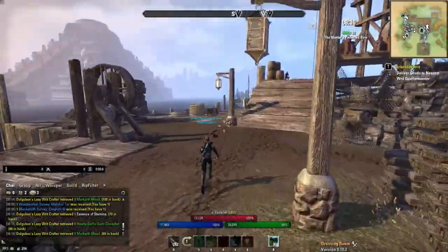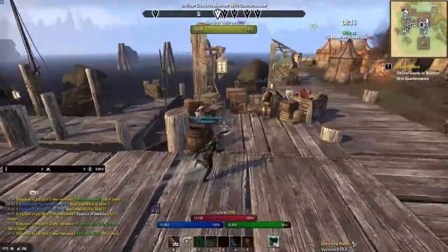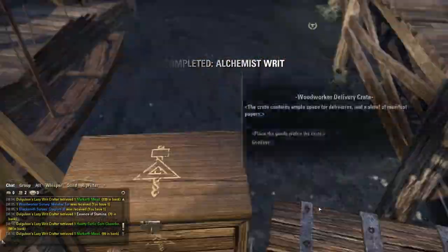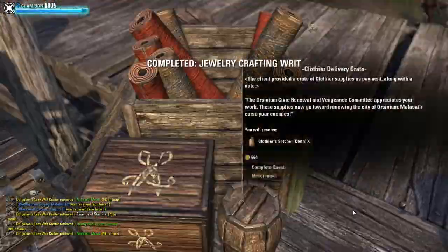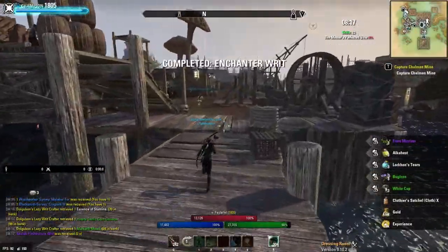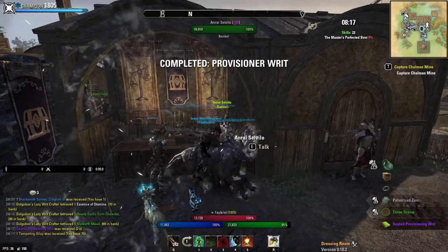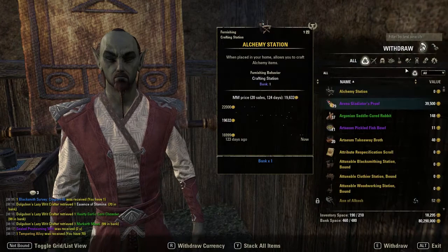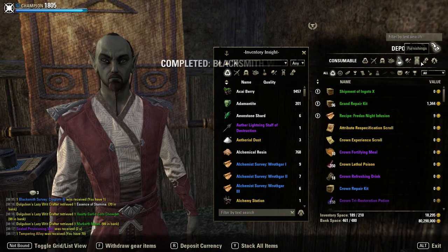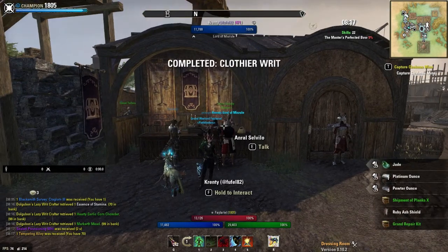Go get all my ingredients. Let's do a roll dodge, get a little speedy boost. And then we hand in. Did we get lucky, getting any gold materials this time? Looks like we're unlucky today. Tempering alloy — let's put our stuff in the bank. Let's put the provisioning writs in. Let's check if I've got any more master writs. No, okay. Well, that's finished then.